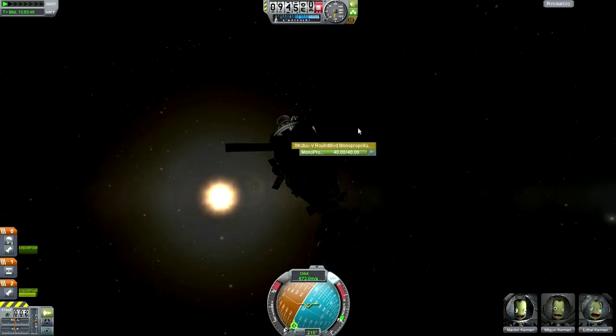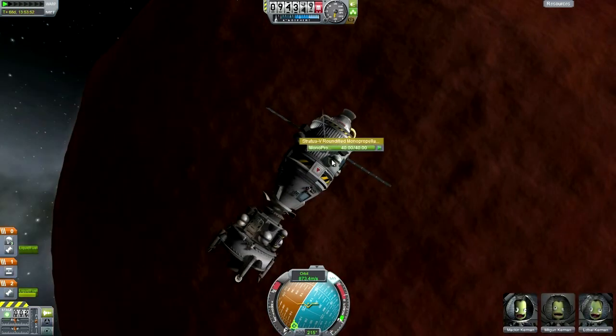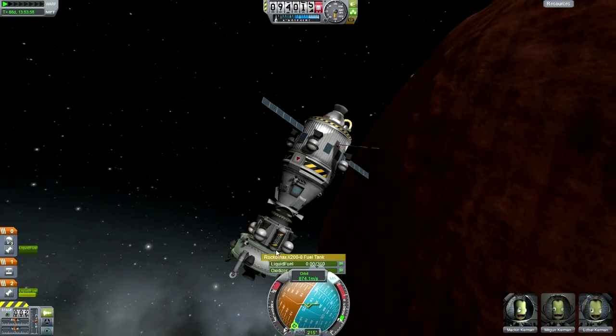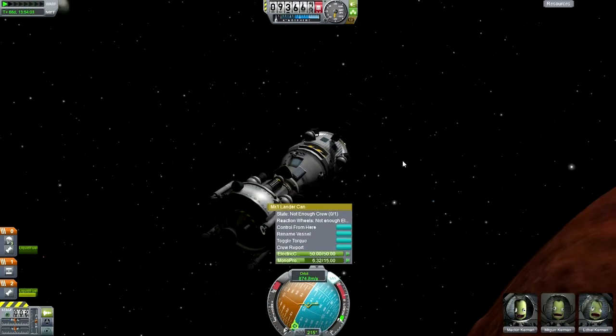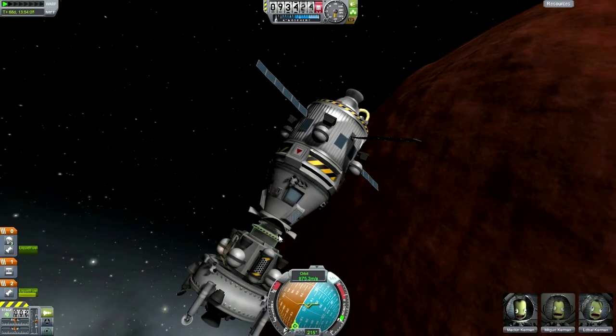The monopropellant seems to be all full, including the one in the command module itself. There's no more fuel here, there's no science. I think it's safe to ditch this lander.